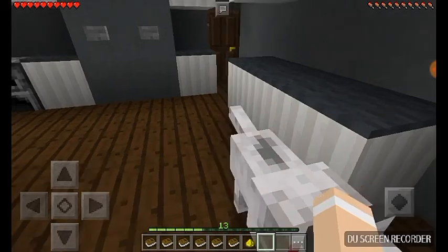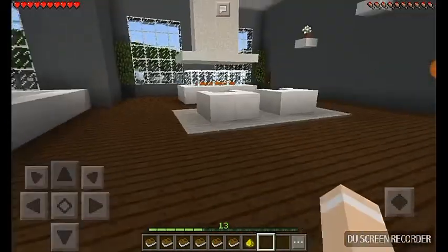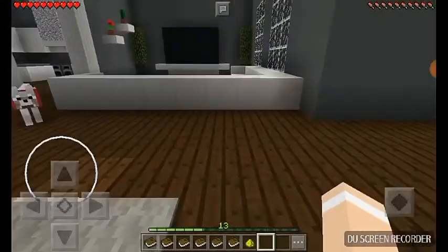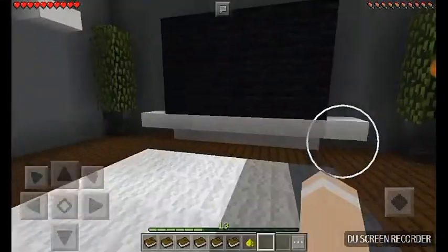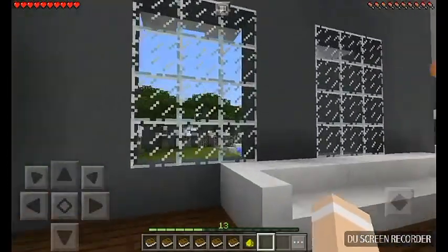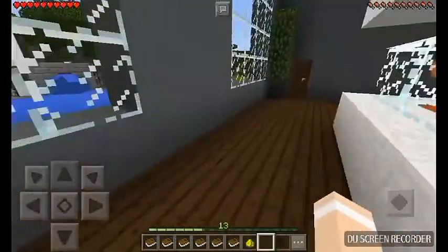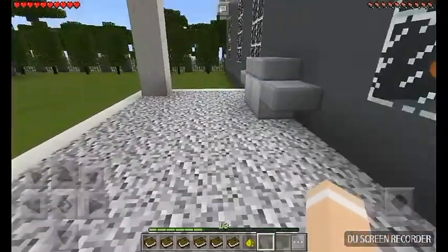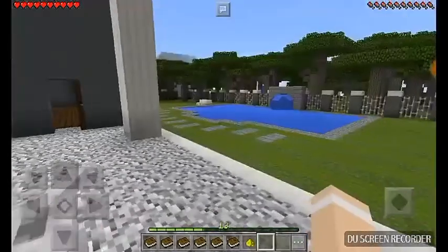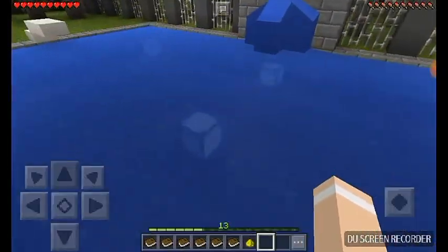I'll show you upstairs later. Here is the living room — here's a fireplace, here's the TV with my favorite channels. Let's show you outside. Here's the door for the backyard, and here's the grill — this is where I make my barbecue. And here's my pool!